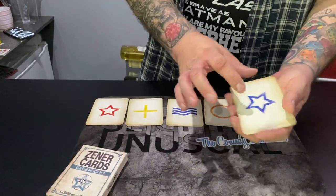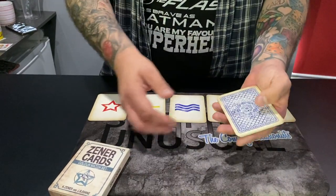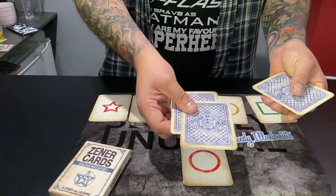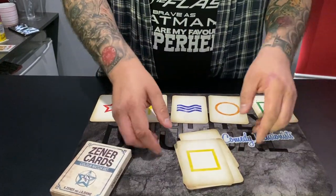Now, Ry, we're going to mix yours up for you in a very interesting way. You're going to say to me 'deal' or 'split.' If you say 'deal,' I'll deal the top card onto the table. If you say 'split,' I'll change the positions of the top two cards and then drop them on the table. So 'deal' would be like that, while 'split' would be like that. Do you understand?